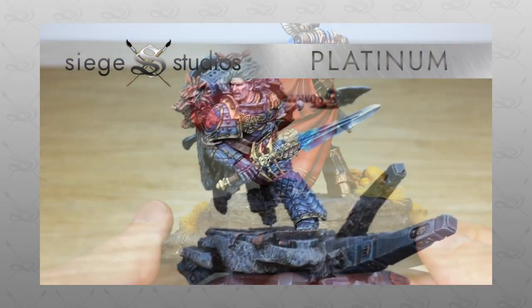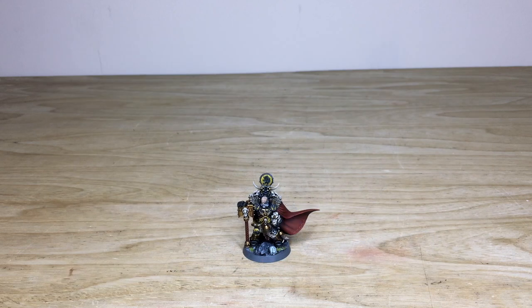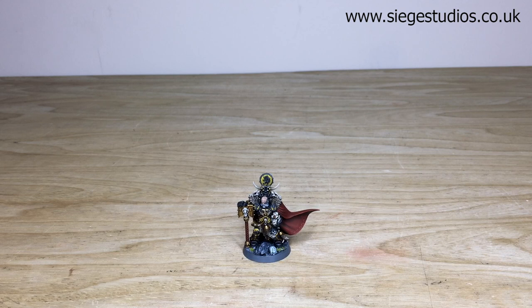If you're interested in a quote for a character like Ulric, or you'd like a small force or large army, all you need to do is head to the Siege Studios website, linked in the description. Where it says 'get a quote,' click that link — it takes you directly to the Siege Studios website and our contact form. Once there, select the dropdown options relevant to your project and requirements, and in the message section include a list of models in our model list format. Fire that off to us to get the process started and get a quote back.